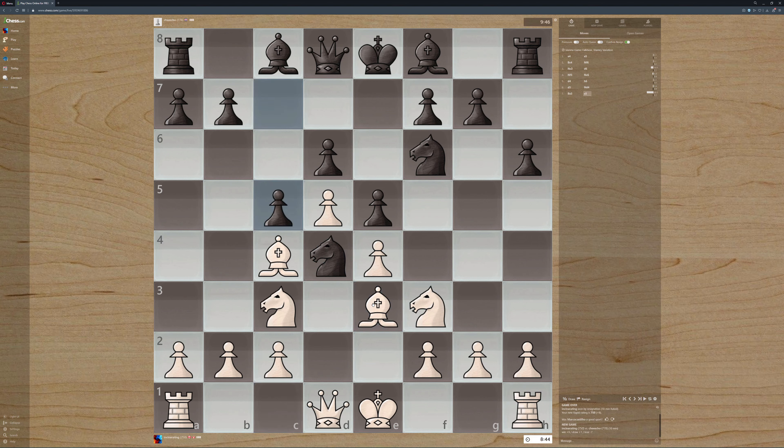What if we went something like so? There we go. Counter push there. Interesting choice. Because what stops me from checking now? So if I go here, what do I gain in this situation? They have to do something — it basically prevents them from castling.